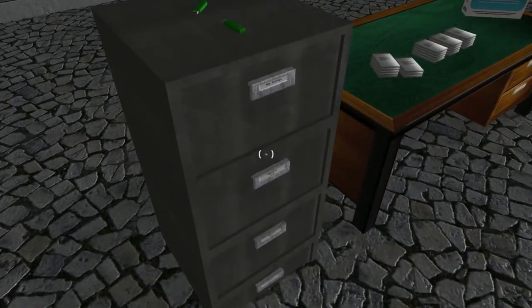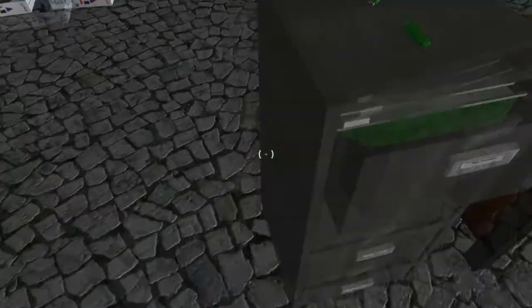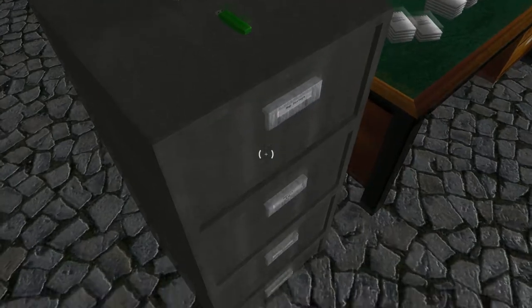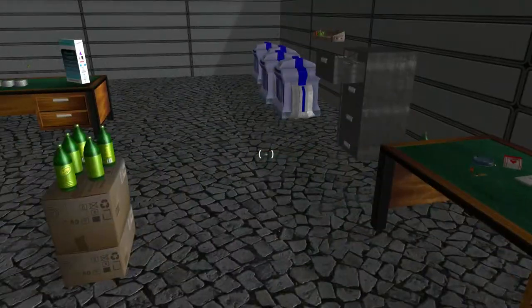Finally, we've got this filing cabinet here. And if I press A, it opens. Let's see again — it closes. And you can do that with all of them. They're all unique.